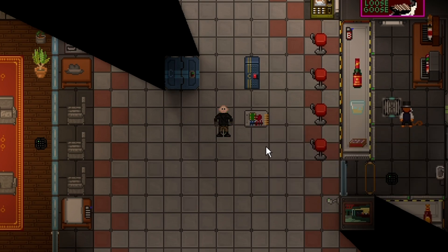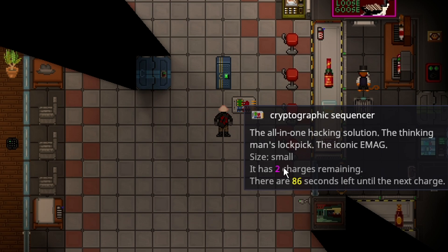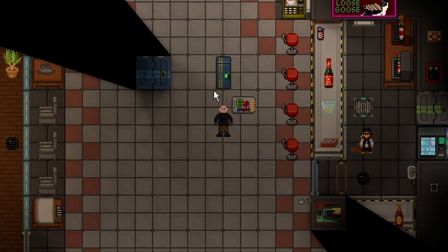The most simple use of the EMAG is that it can hack open any ID-locked door, locker, you name it. This is the Captain's Locker — obviously I can't open it, I don't even have an ID. If I just left-click it with the EMAG, the only sound it makes for the locker is unlocking, and it will take a charge. Every 90 seconds you'll get a charge back, so theoretically you could hack every single door on the station. What it does is completely break the accesses on this locker, meaning anyone — even with no ID — can open it, and it can't be locked again.